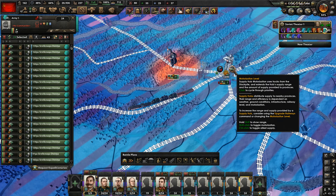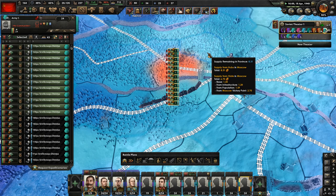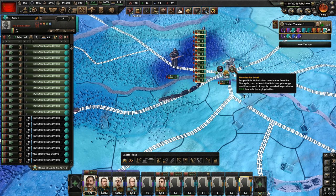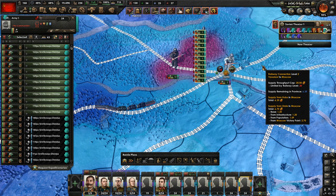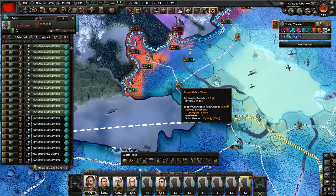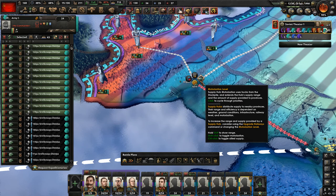If I change this from horses to trucks and start a game — change back, red means not enough supply — change to trucks. This also works on the front: there's my supply hub, the horses don't reach the units there, that's why it's red. Then I change to trucks and now I can supply this area.